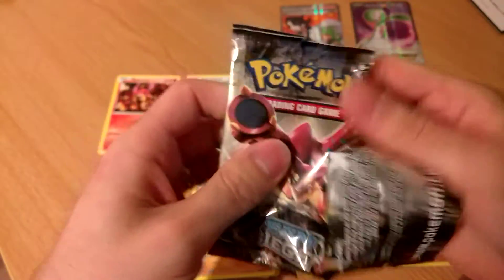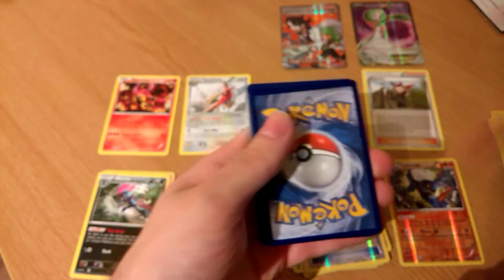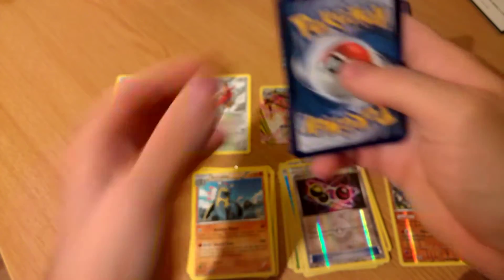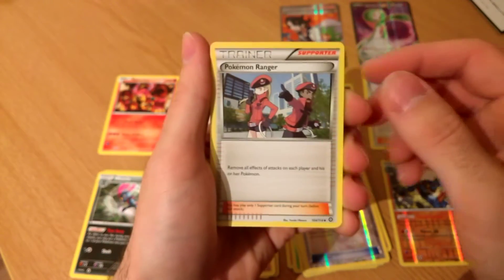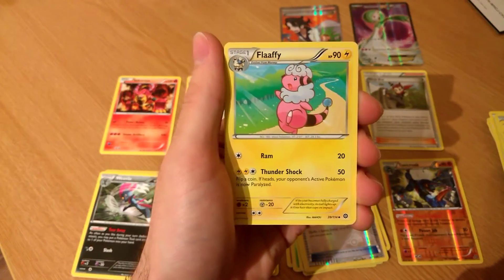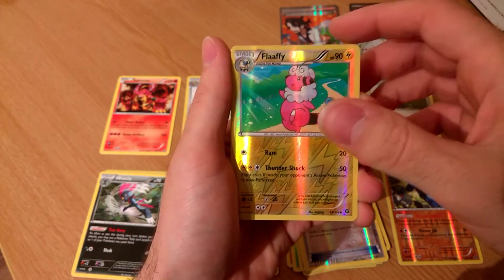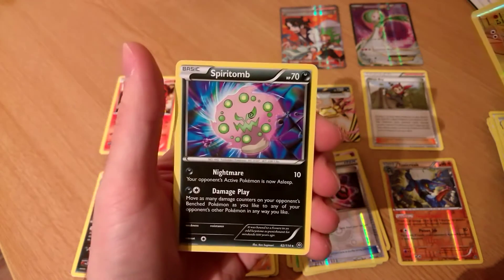Here we go - that is the last pack. Pokemon Ranger, Driflum, Flappy reverse, and the rare to finish is the Spiritum.